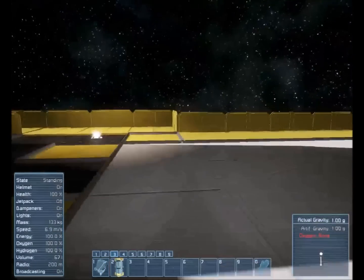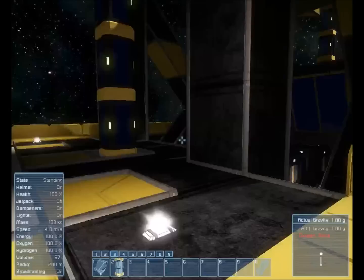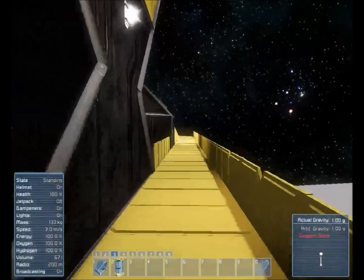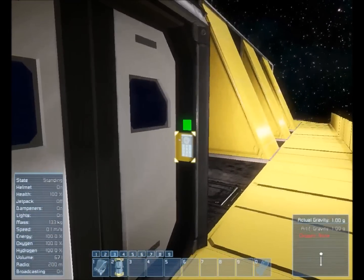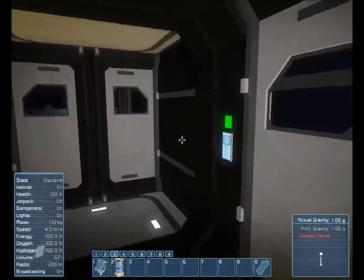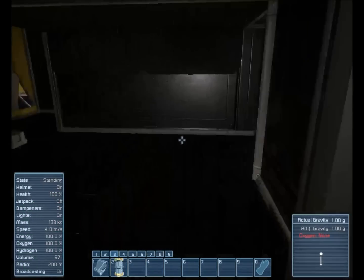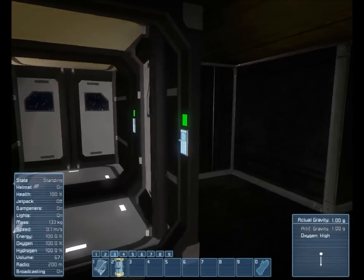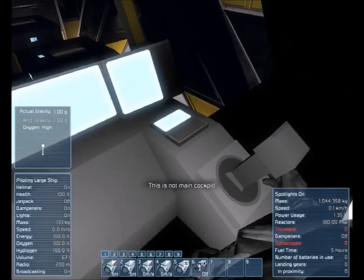We've got a landing pad for small observation aircraft, or maybe a fighter or something to defend. Come around here — this is the little cockpit work area for the drill operator. There's another cockpit in here and all the controls for the drill.